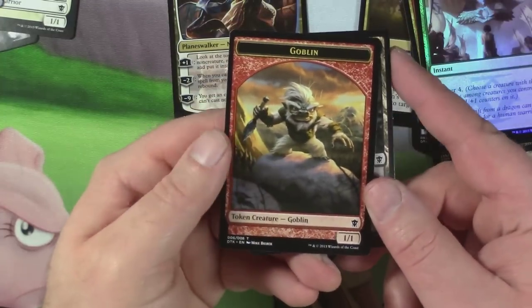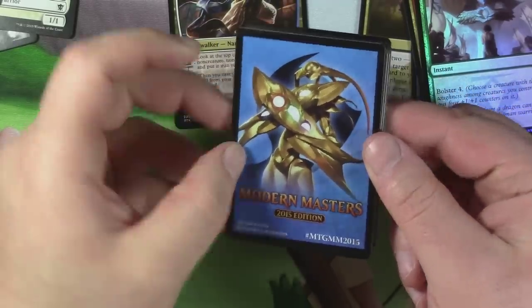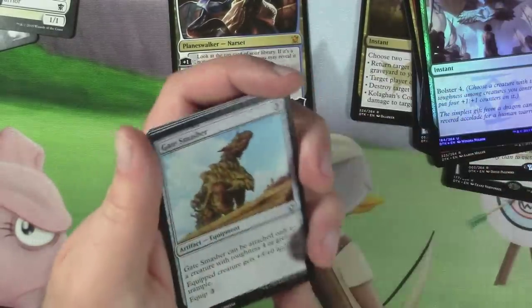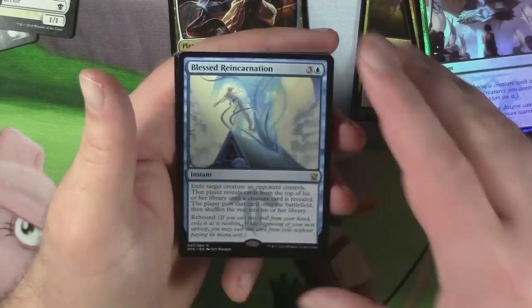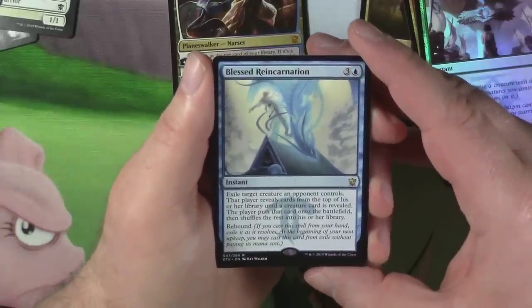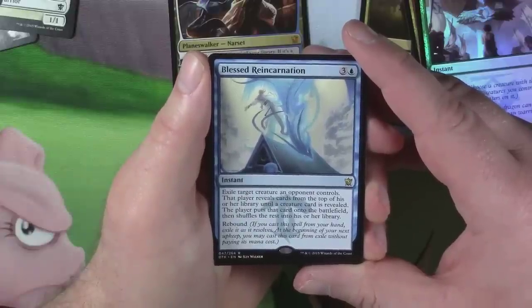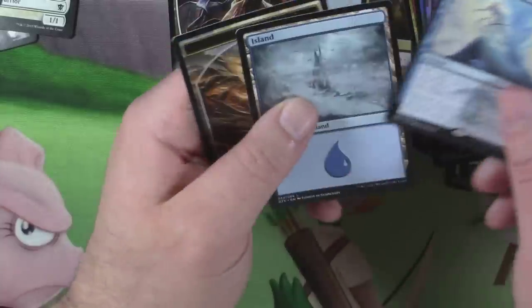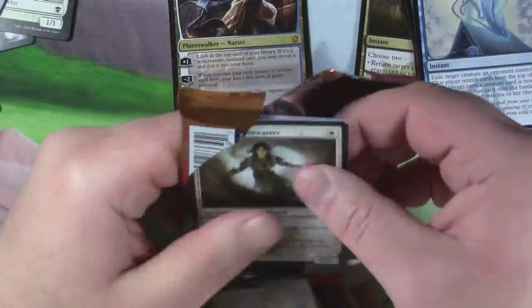And the freaking cutest damn goblin token in the world — I love that one so much. It's like a little abominable snow goblin. And another card that just jumps right out at you. I like the Pacifism art — if I could have a foil of that, that would be sweet. Gate Smasher, Scale Guard Sentinels, Sylumgar Speleater, and Blessed Reincarnation — three and a blue instant. Exile target creature an opponent controls; that player reveals cards until a creature card is revealed, puts it onto the battlefield, shuffles the rest. And it has Rebound. This just feels so good — there are so many more packs to open.